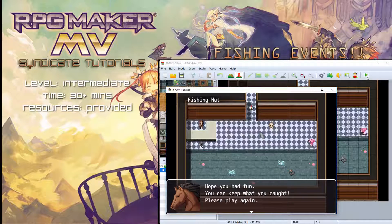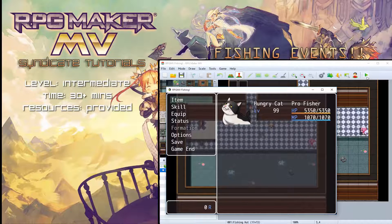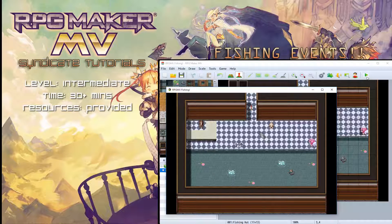Once the timer reaches zero, time is up and you return to the fishing hut. 'Hope you had fun, you can keep what you caught, please play again.' As you can see we caught three small fish and three large fish. Small fish heal, large fish heal more. So that's the minigame version.